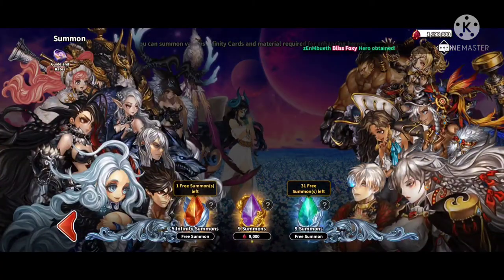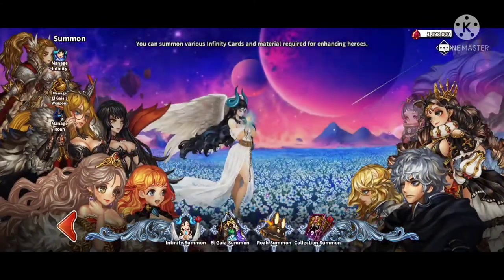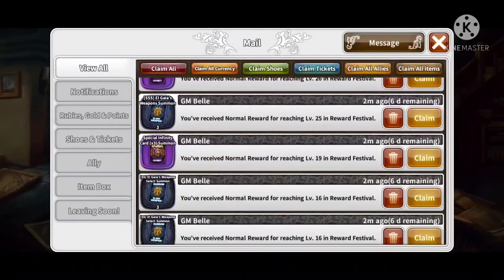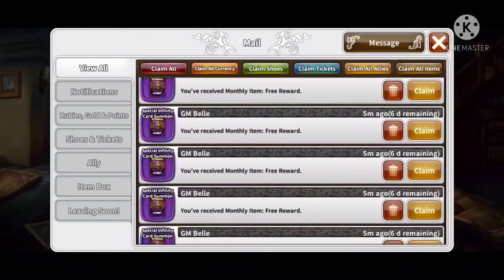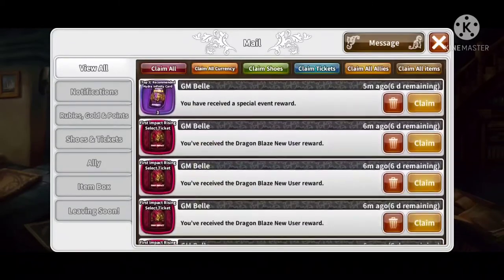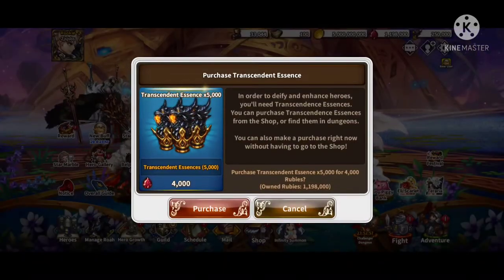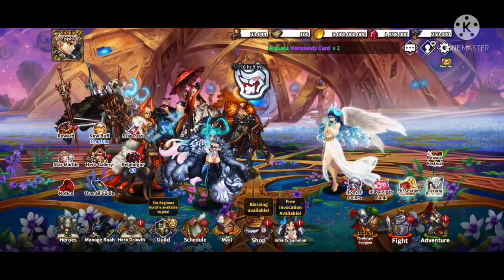You can use premium summons to your heart's delight, but I use all chances for the sake of rerolling. For the tickets, use the triple times card summon, the SS weapon tickets, the triple-S weapon ticket, and the infinity card summon. Anything that has a selector on it, don't use that until all the RNG is out of the way and you know what duplicates you're looking at.